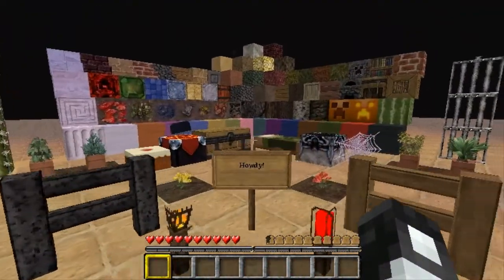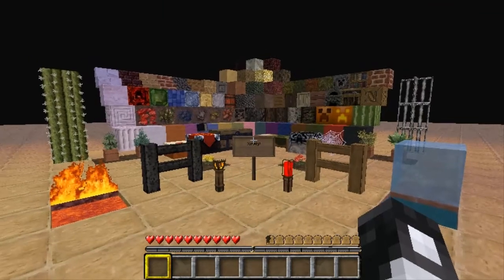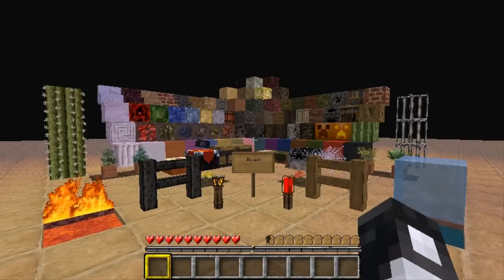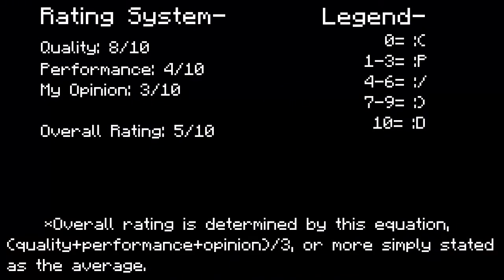In this particular episode I'd like to introduce a rating system. I have three categories: quality, performance, and my general opinion of the texture pack. They are numbered anywhere from 0 to 10 based off the legend, and the different emoticons represent different numbers and ratings. The overall rating is determined by the average of quality, performance, and my opinion.